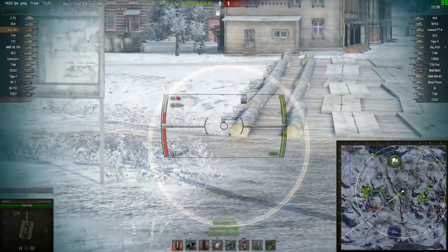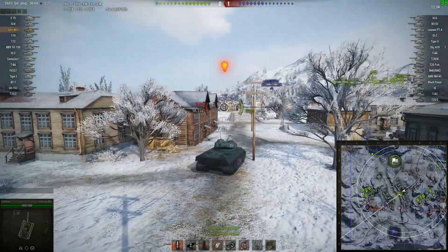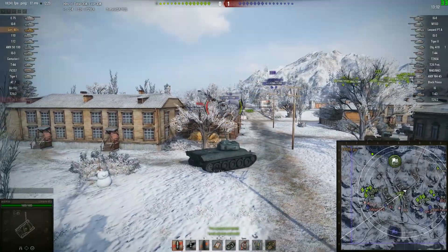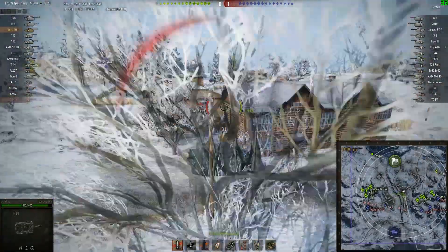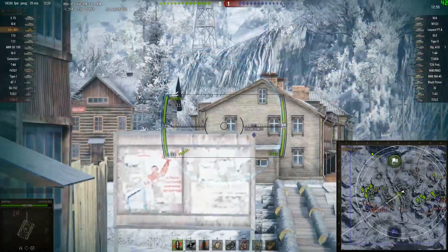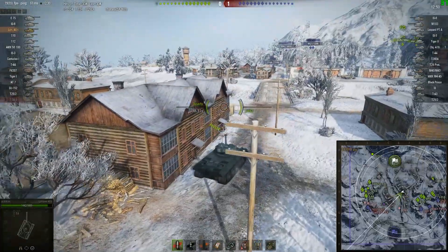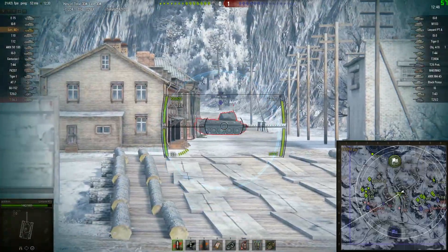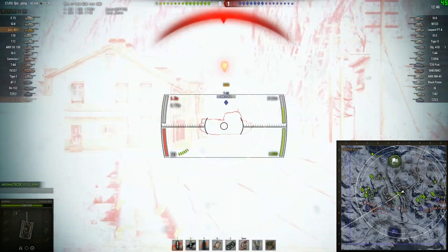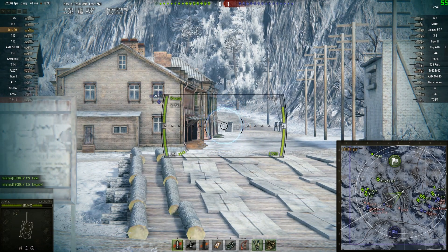While waiting for the cannon to nearly reload he hunts for another target. Sixth Sense goes off — he's been spotted — and he takes a shot in the rear, probably thinking he was quite safe with the E75 covering that flank. The E75 is being a little bit of a slacker. A T43 pops out — not sure why, because it knows the Lorraine is there — but it decides to remain out just long enough for Arabica to get another hit on it before dropping back, possibly playing peekaboo to try and lure the Lorraine into firing.